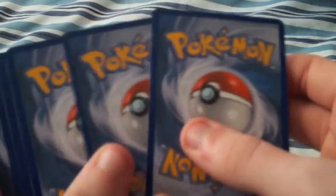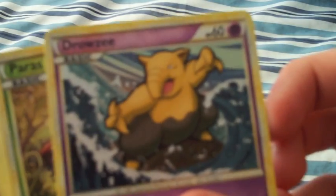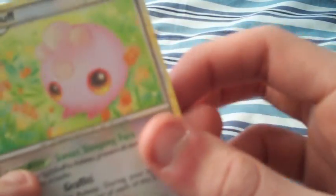Alright, pack is open. We got a Drowsy, a Paris, Samtru, Spinarak, a Sunkern, a Double Colorless Energy, Igglybuff, and a Parasect.